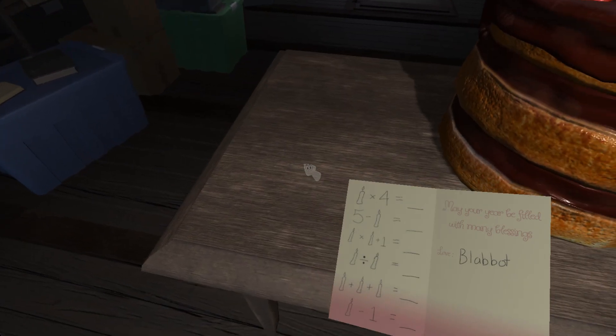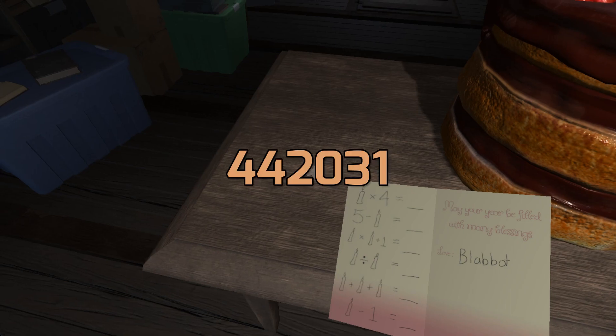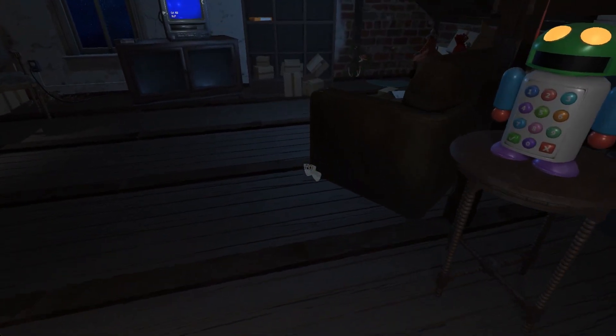I'm not gonna use a calculator for this, I'm gonna do this by hand. For the first one, it's one times four, so that would be four. And we got five minus one, so that is also four. Then we have one times one plus one, which is two. Since you're doing multiplication first and then addition, one divided by one would technically be one. Division always screwed me up. Then we got three. And then one minus one is zero. So if we did this right, it is four, four, two, one, three, zero. Let's try that. Four, four, two, one, three, zero.